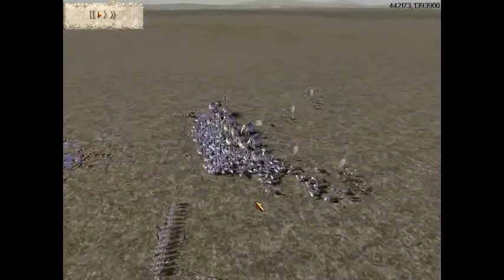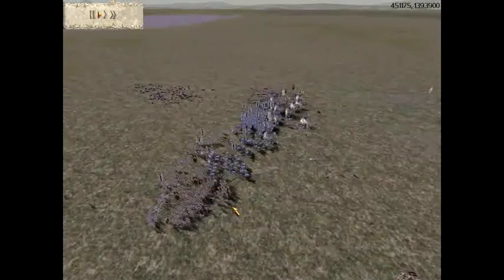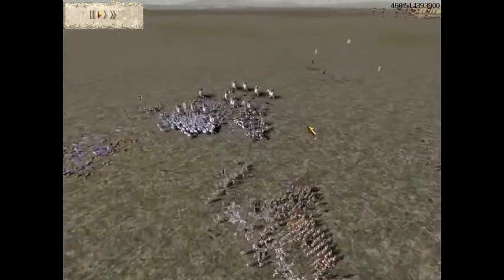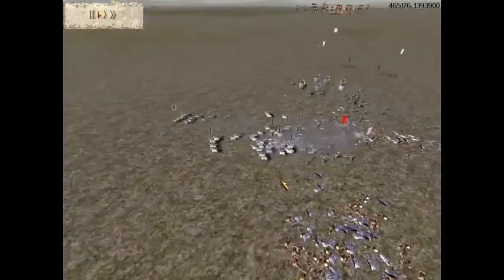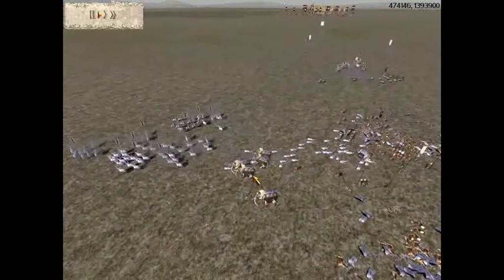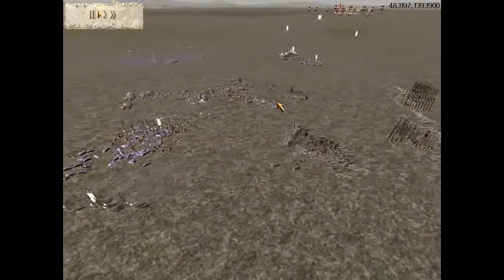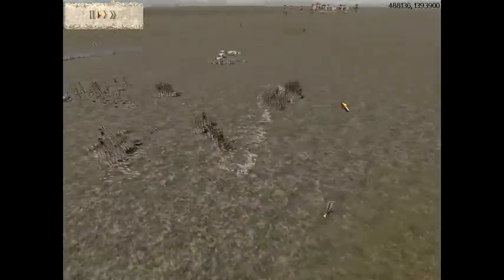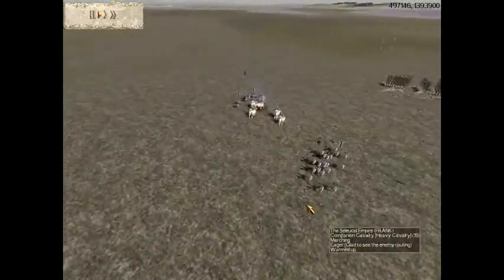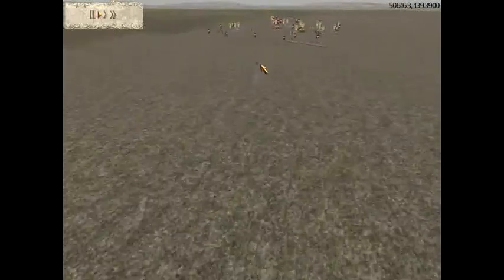His general has fallen, causing his troops much heartache. He brings his cavalry to get a hammer on my infantry, but I run over one of my Royal Pikemen to take on that unit. His main body of infantry is gone now — he's surrounded. All he has left are his Cataphracts, his general, and his one unit of Elephants. He begins marching over to try to pick off some routing units.